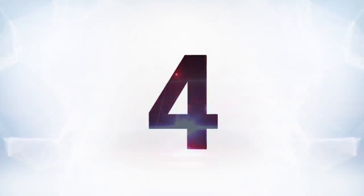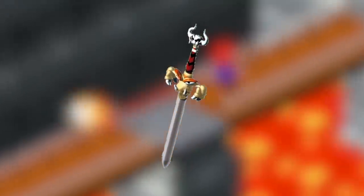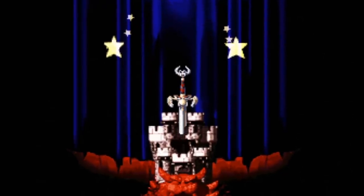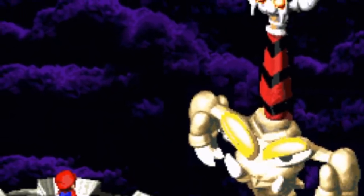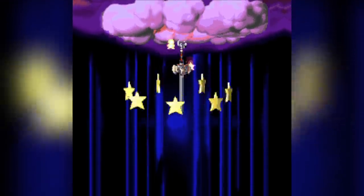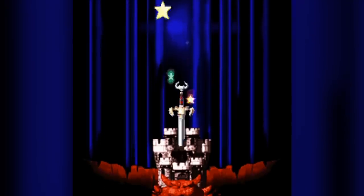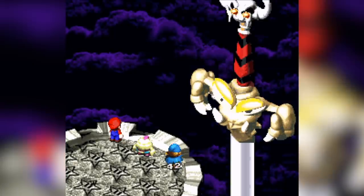At number four is Exor from Super Mario RPG. Okay, yes, just a little bit of a cheat, but come on — this guy is literally a gigantic sword. He's bigger than Bowser's castle, so there's no denying he is big. You could argue he is not a weapon per se, since you don't actually get to swing him around in the game, but he is a sword and at least definitionally a weapon. This is maybe the most iconic image from Super Mario RPG — a giant sword sticking out of Bowser's castle. It appears, falls into the castle, and you're not able to get back to actually fight it until the end of the game. If it is bigger than a castle and it is a sword, it absolutely qualifies for this list.